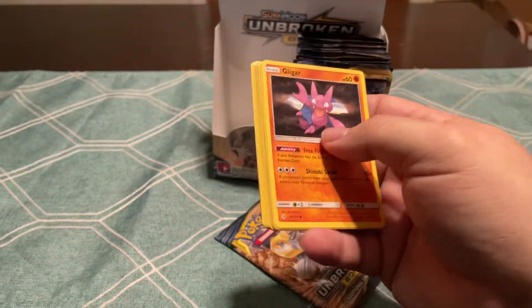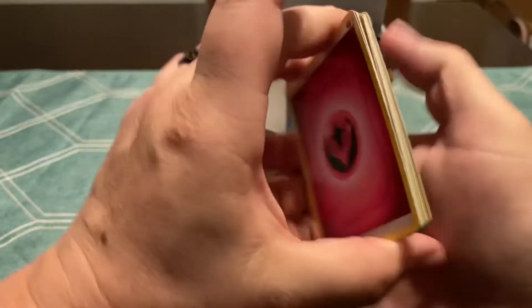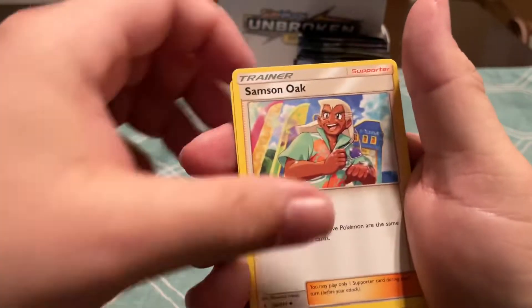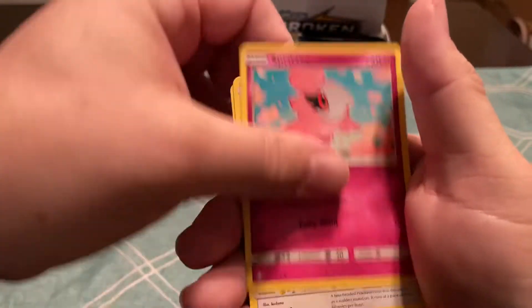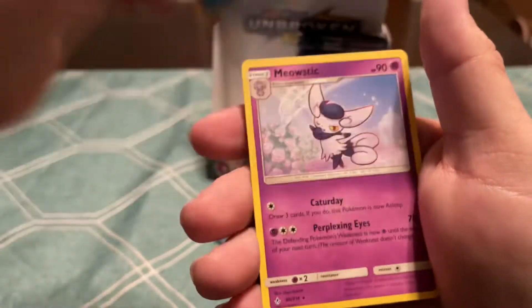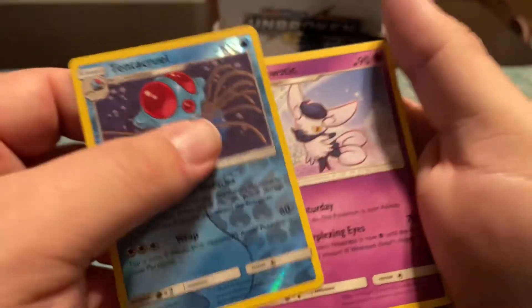I hope I don't get screwed on this. I'll be pissed. Gligar, Spritzy, Doduo, Rhyhorn, Meltan, Reverse Tentacruel, and a Meowstic.